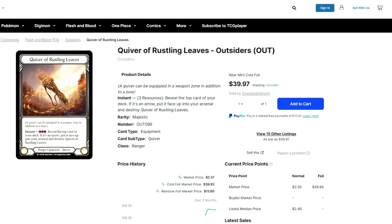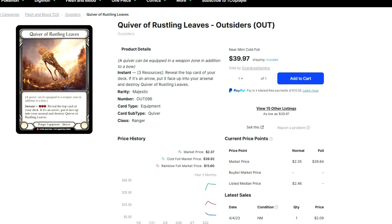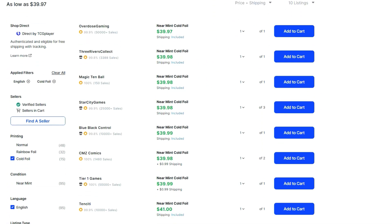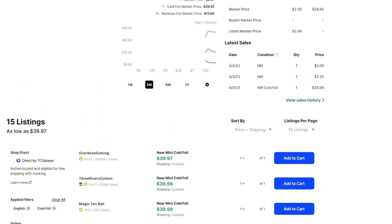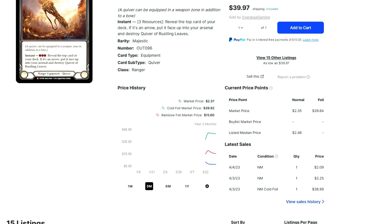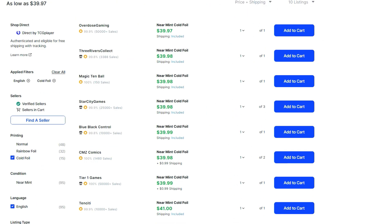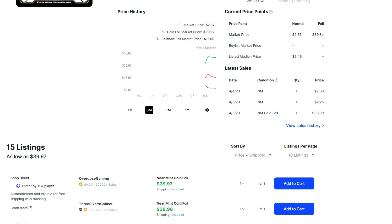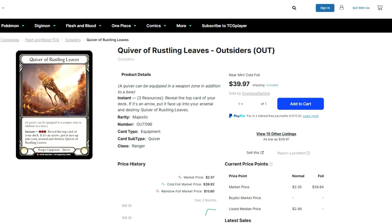Let's talk about Quiver of Rustling Leaves — another quiver just came out for Rangers, mostly for Lexi since the other two rangers both have named quivers. The art on this is gorgeous and I really want one. It's been $40–$41 since it came out, very steady, and I don't expect it to move anytime soon. There are about 15 in stock. Mark Pool is going to be at Baltimore and I'm really big on getting cards signed, so I need to get one of these in cold foil before the event.